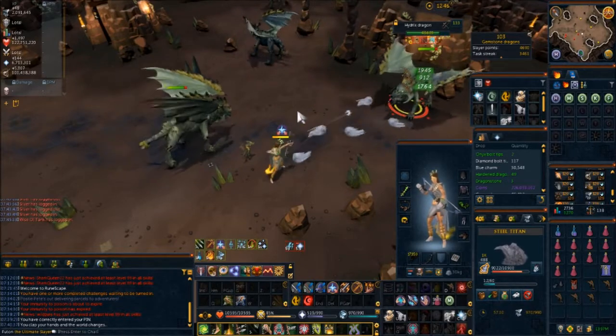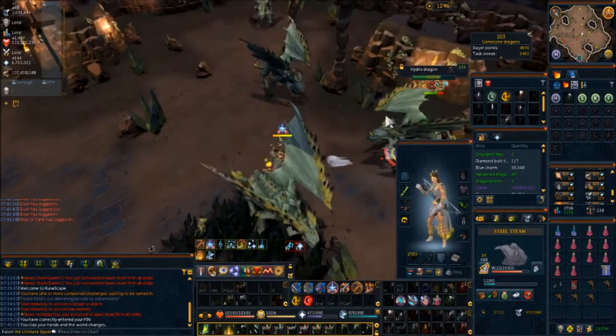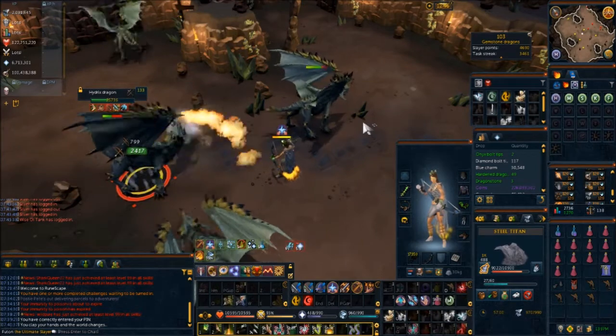For Slayer souls, you need one of each type — they're not that rare, around 1 in 280 or so. Anything over 106 Slayer regarding souls is 1 in 500. Note this is without the curse of the shabti, which you can get for around 10 million gp.